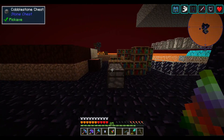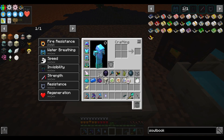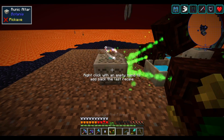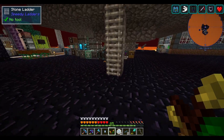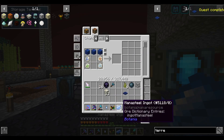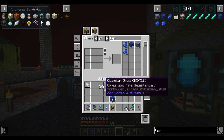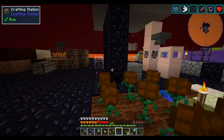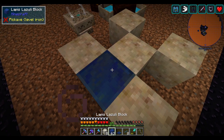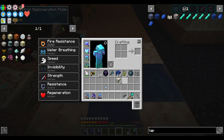Now I think we can go craft the last of the runes and then we'll be ready to make the terrestrial agglomeration plate. All five tier-one runes are done — with those we can make the terrestrial agglomeration plate. The multi-block is an X pattern of living rock, fill in the gaps with lapis. That makes the terrestrial agglomeration plate, and then all we have to do is make Terra Steel now.